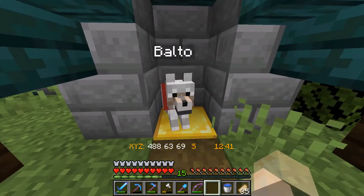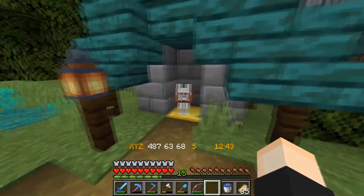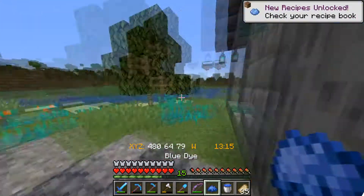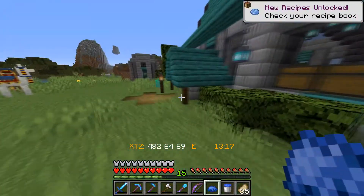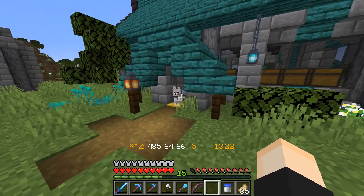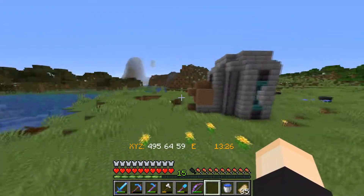There's Balto. We're gonna dye his collar too. I'm not sure what color to do — we're gonna do blue, I feel like blue is probably a good color for him. And there we go, there's Balto, just gonna chill there. I have a little bit of stuff planned for this episode and I'm very excited to get working on it.